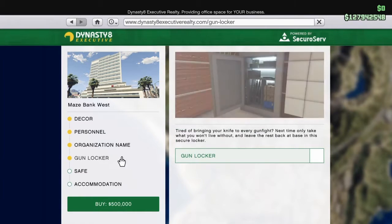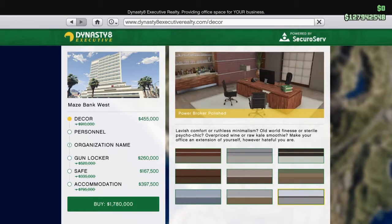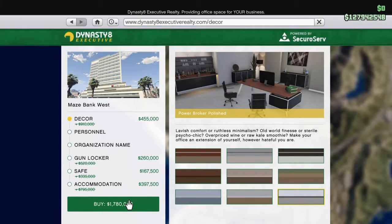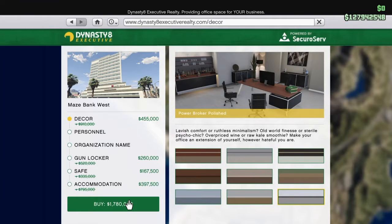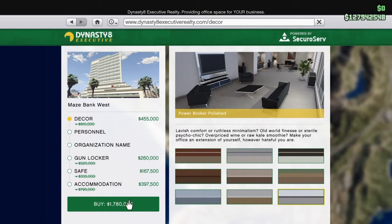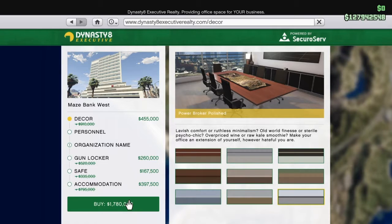If you want to know the full cost with upgrades: with the gun locker, safe, accommodation, and the most expensive decor you'll be paying about 1.78 million. Without the discounts and with all upgrades included, you're looking at around 3.5 million all said and done. If you're running short on money, keep doing the biker businesses until you have the amount saved.